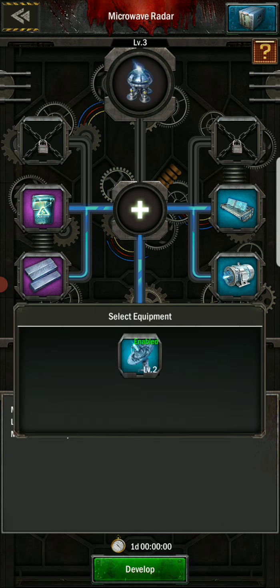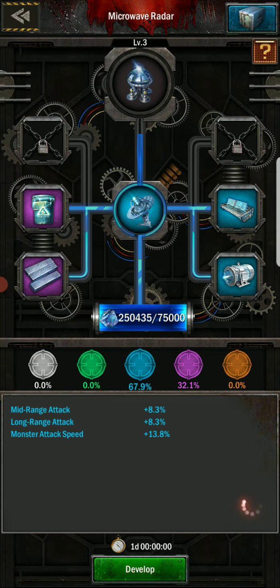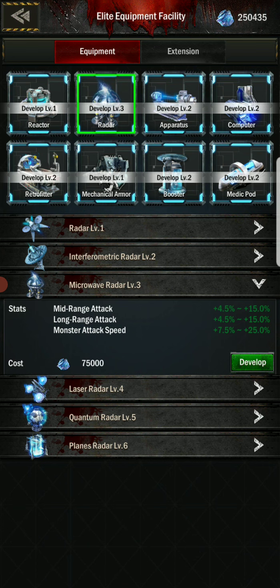Same thing here — these two blues. If I click on this, enable, confirm — look, 67% chance of it being blue, 32% chance of it being purple. That wastes a lot of purples.